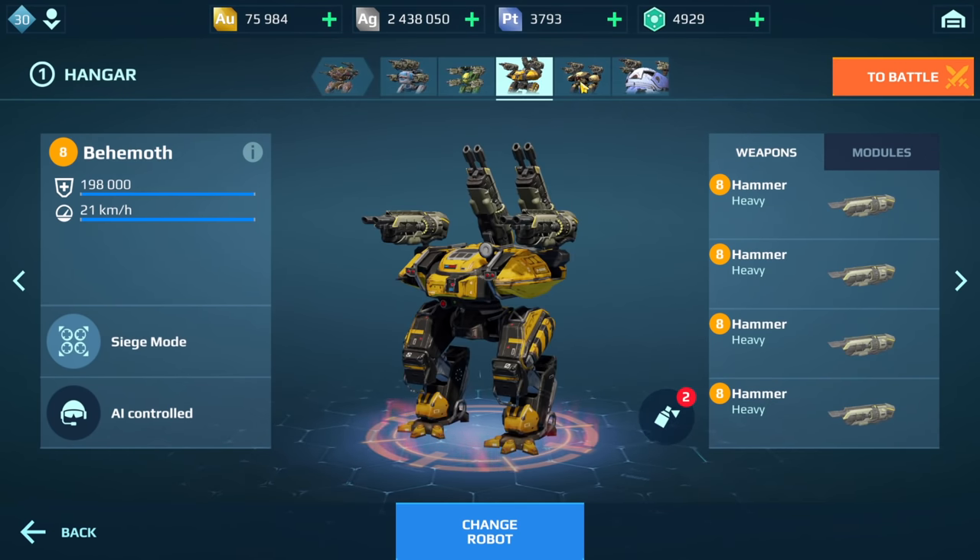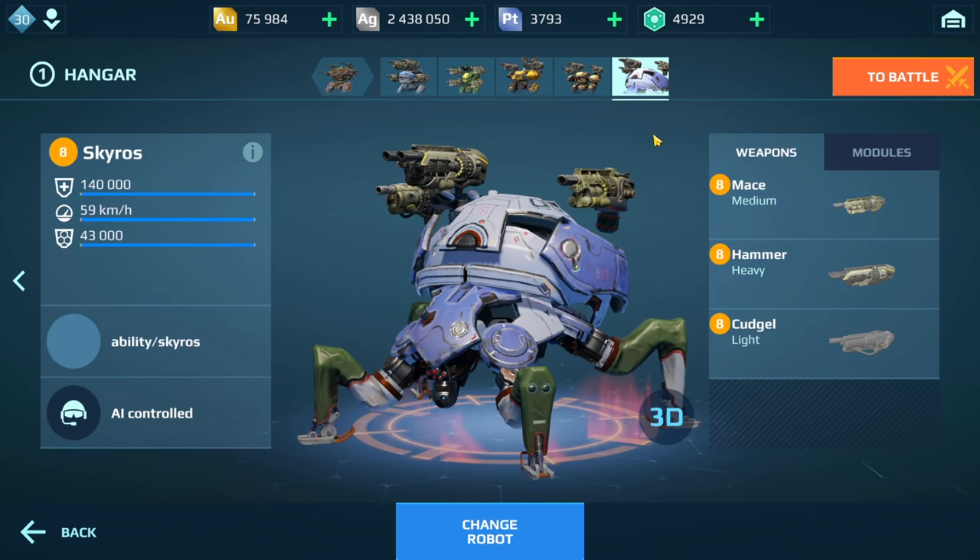We've got it on the Typhon Behemoth, Erebus. We also have it on the Skyros — speaking of which, if you missed my video on the Skyros, make sure to check it out. I'll leave a link in the video description, and there should be a card popping up in the top right corner. We're going to be playing two games here, mixing up my builds on different robots. Let me know what you think of these new weapons.